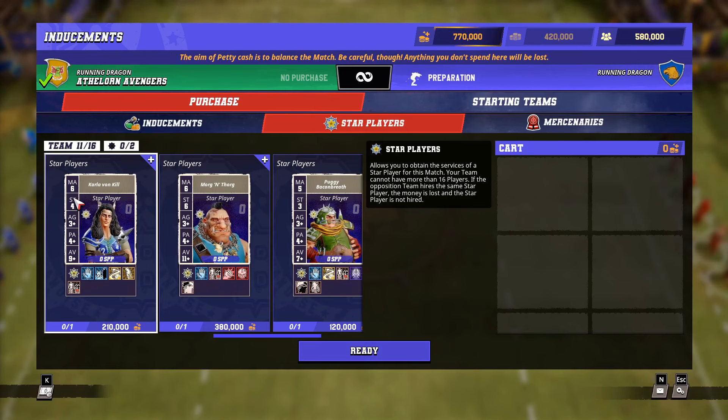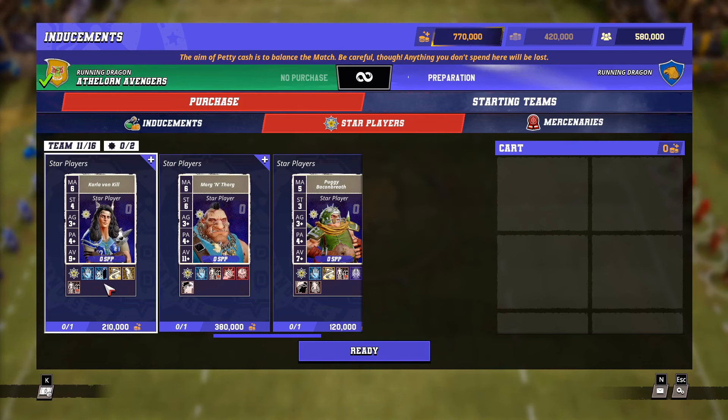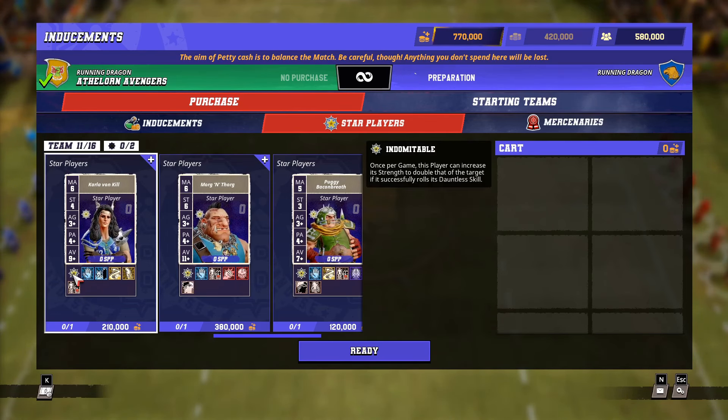We've got movement 6, strength 4, agility 3+, passing 4+, AV 9+, block, dauntless, dodge, jump up, and loaner 4+. Indomitable is the special skill, so if you pass your dauntless skill when doing a block you can double the strength of your target.